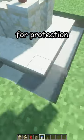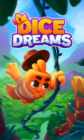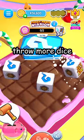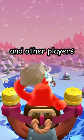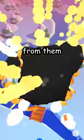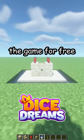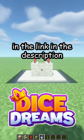Water around for protection, just like you would in Dice Dreams — a game where you throw dice, win jackpot, throw more dice, attack your friends and other players, steal money from them, just to make your castle the best one. You can download the game for free in the link in the description. Thank you!